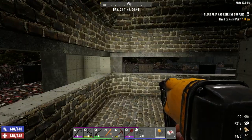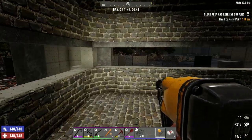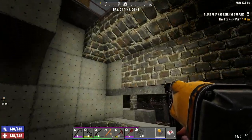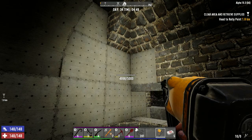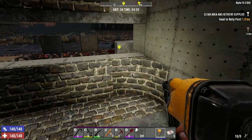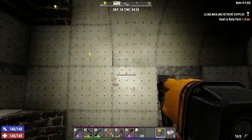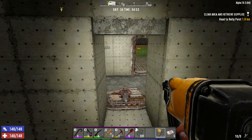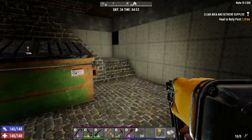Hey everybody, welcome back to the channel and another episode of Blasted Oasis. Last night I got all these wood plates upgraded. I still need to do some work — gotta knock a couple out and get some plates in here. But I managed to get the corners done last night. Got a lot of stone, and a bunch of sand from down below and some iron.